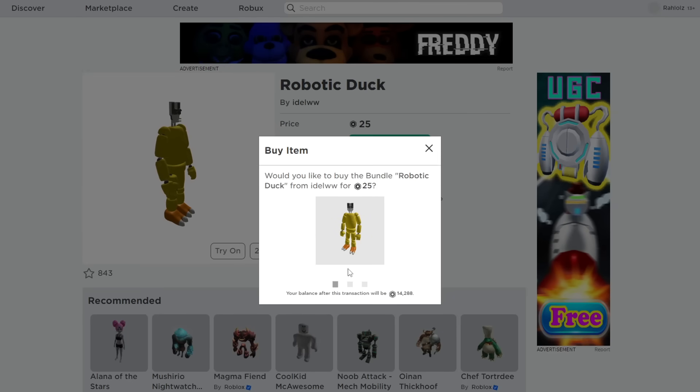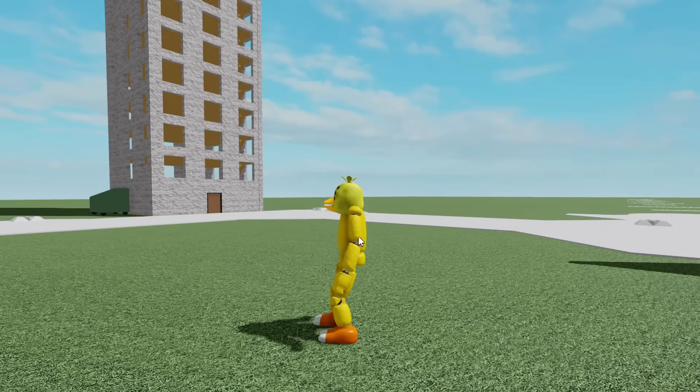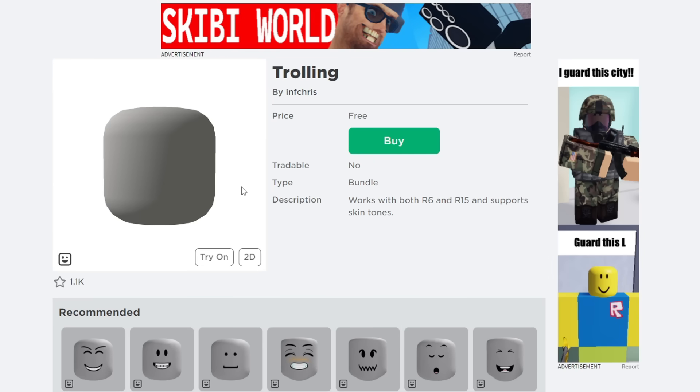Now let's try out the Chica version and see if it works too — gotta pair it with the totally not suspicious chicken head. It also works! Just look at this horrible gaming posture though, so make sure to pick a good animation to go alongside it. Ten out of ten avatar bundles — just nobody show Speed, please.